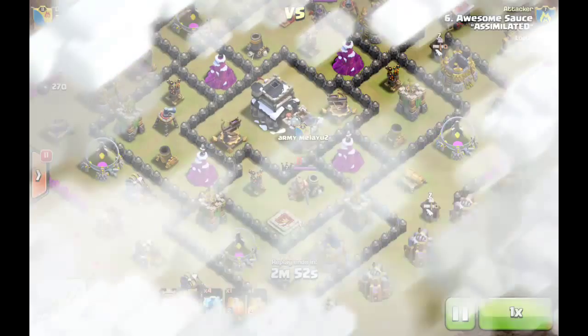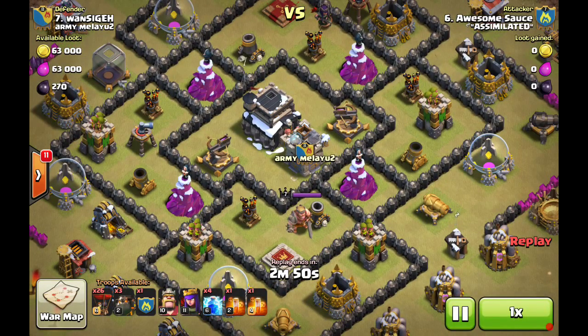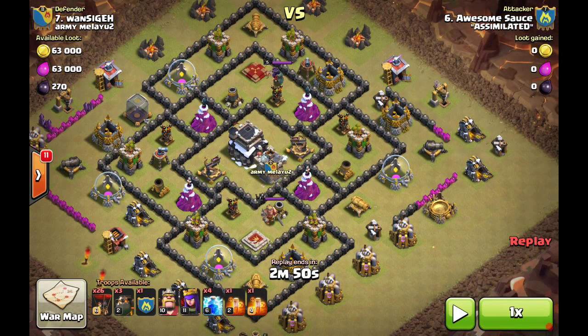Starting with Awesome Sauce here — for the last two or three wars he has been bringing the zap queen la loon in the lower echelon Town Hall 9 bases where you have level 6 air defenses. And a lot of times for some reason we're seeing ground x-bows without maxed air defenses, which is absolutely a dumb base setup.